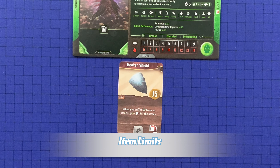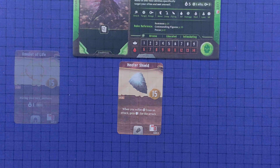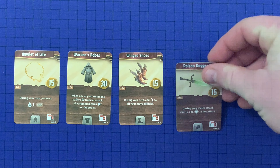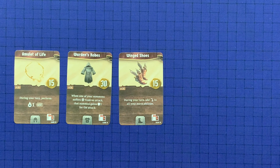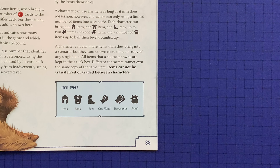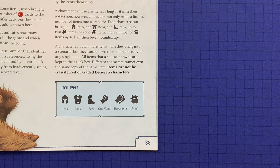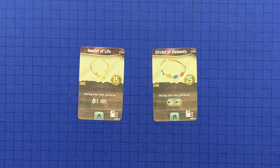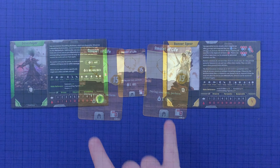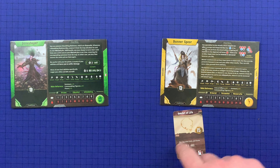All items a character brings into a scenario are placed below their character mat and can be used as specified. However, characters can only bring a limited number of items: one head item, one body item, one foot item, up to two one-handed items or one two-handed item. Each character can bring a number of small items equal to half their level rounded up — so a level one or two character can bring one small item, a level three character can bring two. A character may own more items than they can bring into a scenario, but cannot own more than one copy of any single item, no two characters can own the same copy, and items cannot be traded between characters.